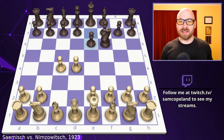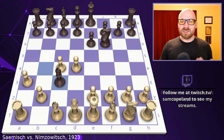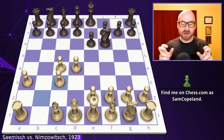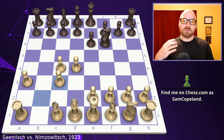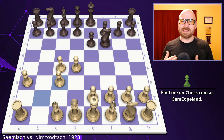Pawn to e6 is an invitation to the Nimzo-Indian defense. It lets out the dark-squared bishop, and if white plays the most natural knight to c3, then bishop to b4 will pin that knight. For a long time people said this isn't really good, because white can play a3, and after the bishop gives up, white gets two bishops — the bishop pair — and more pawns in the middle. However, Nimzovich showed that black can counter this by restraining the center, and black is actually considered a little bit better in that resulting position.